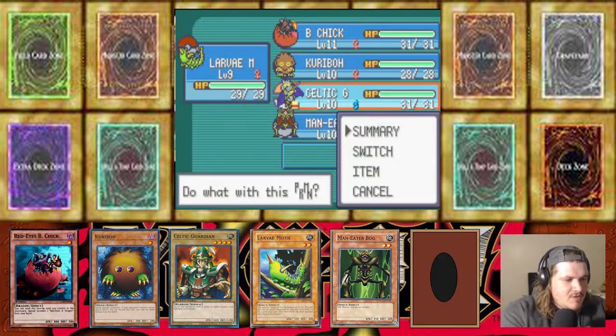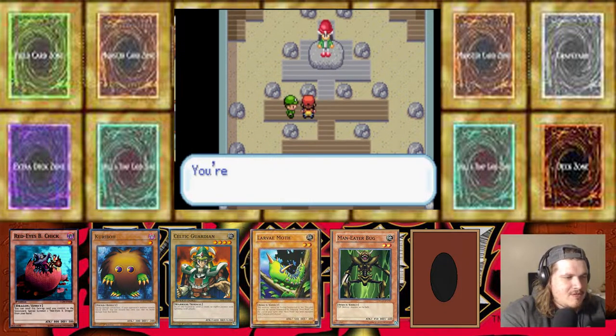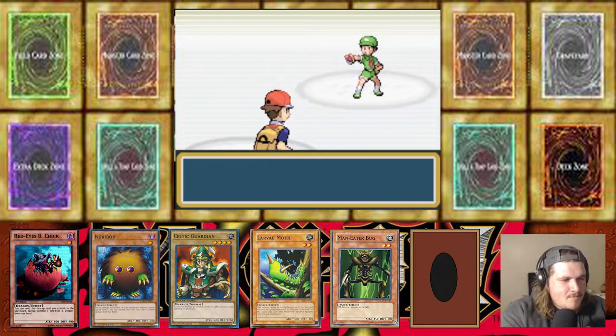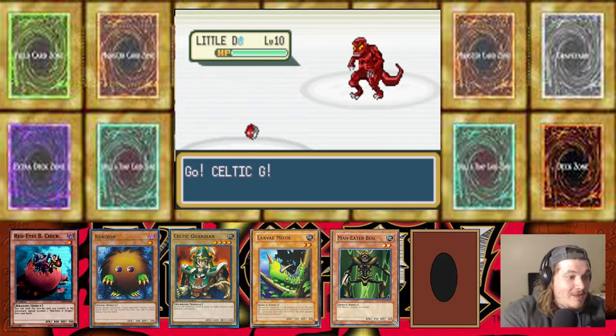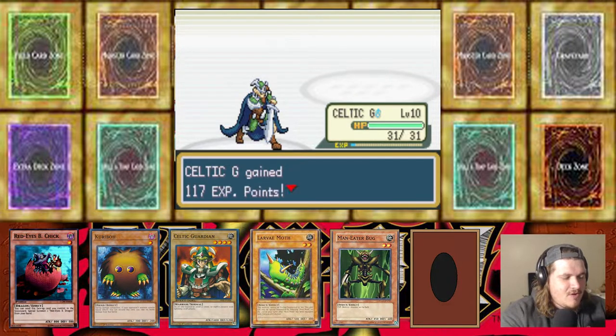We're going to switch it and throw Celtic Guardian up front. Alright Rex Raptor, I see you up there — altered character art, I like it. What are you rocking with man? Little D — level 10 out the gate! That's kind of nuts, these dino duelists came to play. He is a ground type though. It's looking like Celtic Guardian is not playing games with him — good job Celtic Guardian, taking out that Little D!